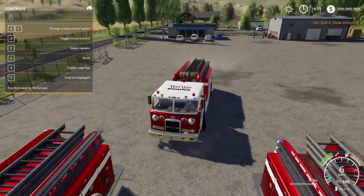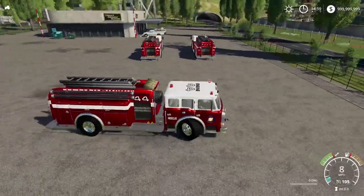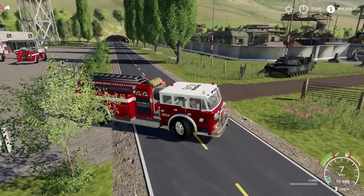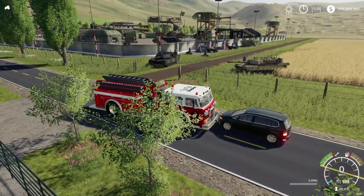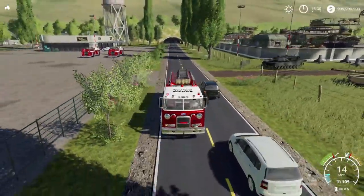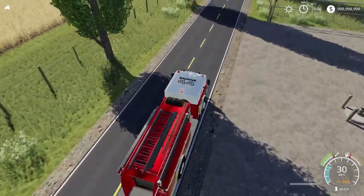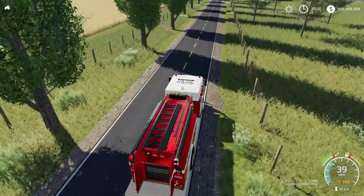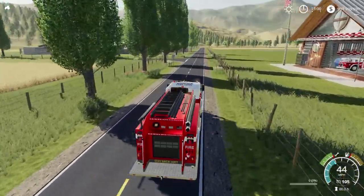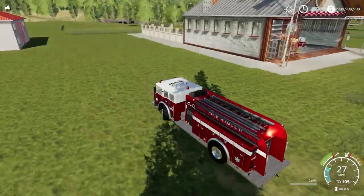Should I throw my lights on and put the sirens on? By the way, there's the military base too — we're on the same map as the military base. Let me get these guys out of my way — move it or lose it! There are the sirens — don't want to hurt your ears too much. There's really no medium or low setting, which would kind of be nice, but I'm not too picky.